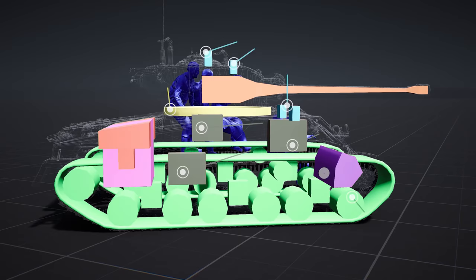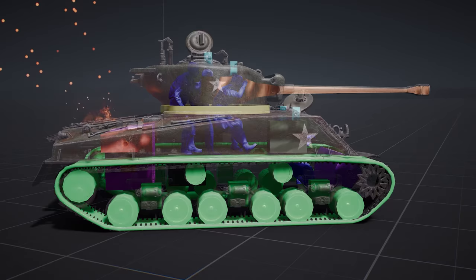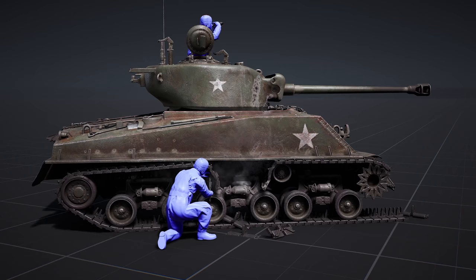Vehicles are equipped with vital and non-vital components, and damaging them will have different outcomes. Destroying three or more vital components will cause the tank to become irreparable and the crew will need to abandon the vehicle on the battlefield. Non-vital components like tracks on a single side and periscopes will not cause the vehicle to stop functioning, but will greatly hamper the ability to operate until repairs are done on each individual component.